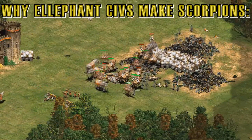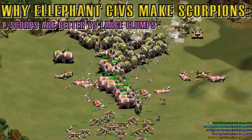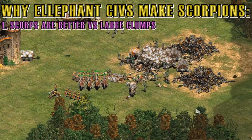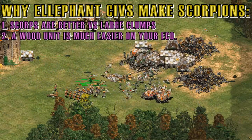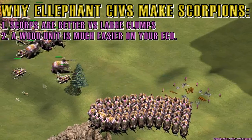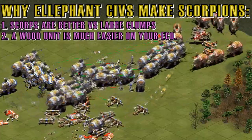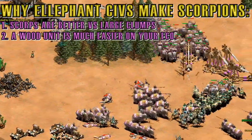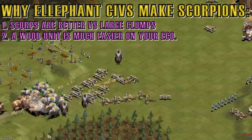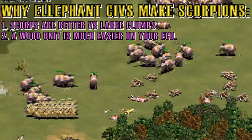With an elephant civilization, there are two main reasons you make scorpions instead of champions or hand-cannoniers to defend the elephants. First, scorpions deal very well with clumped-up units. Second, it's very difficult to simultaneously afford hand-cannoniers and elephants because they both cost food. You need a lot of food for elephants and villagers in a deathmatch game, so it's far easier to use a unit that costs wood. The ballista elephant costs a whopping 100 food, whereas the scorpion costs only 75 wood, and it isn't even created at a castle — making it far, far easier to field.